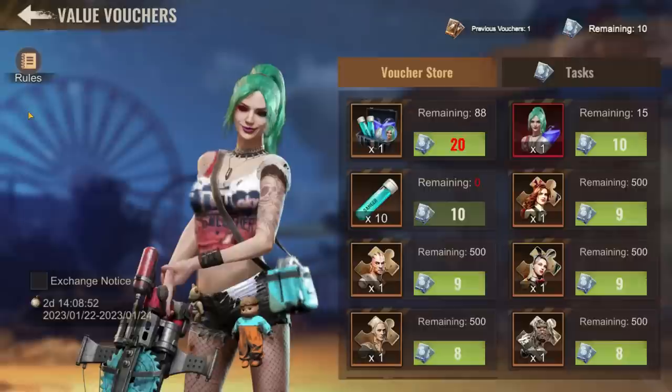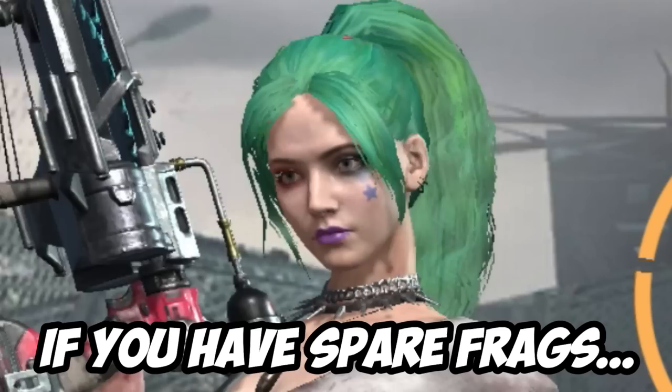Short recap: obtain Lucky fragments in Value Vouchers. Upgrade normal Lucky until First Lieutenant 1. Don't use any more on normal Lucky, and start upgrading limitless levels when you unlock the limitless heroes. If you do have spare Lucky fragments, use them to enhance the skills.